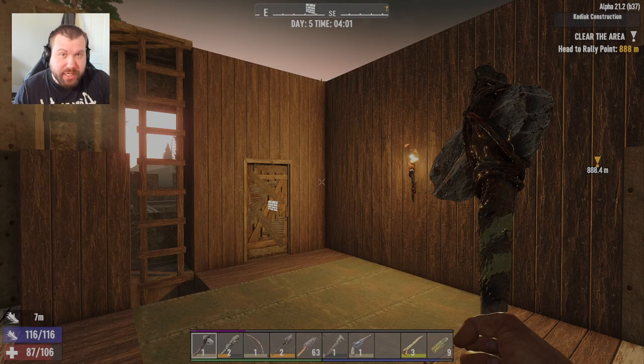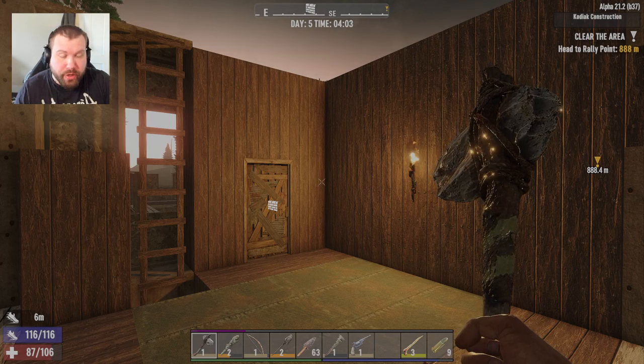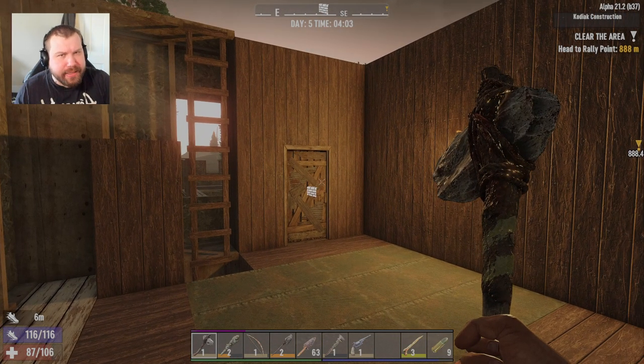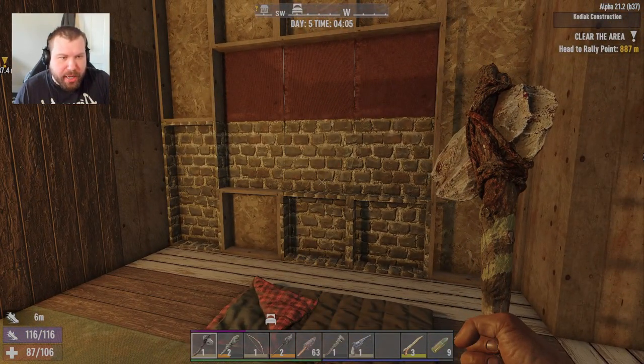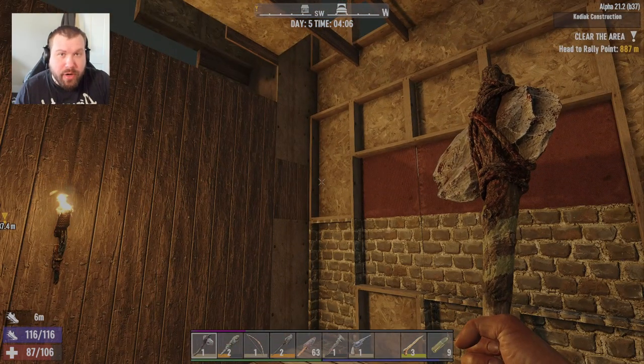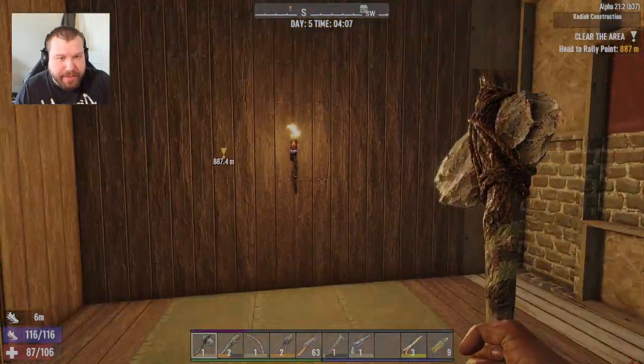Hey everyone, Tom Tracey here. Welcome back to 7 Days to Die. It's day 5, we have 2 days before the Horde. As you can tell, I got attacked yet again. I gotta stop being attacked. But in the downtime, I've been starting to upgrade. We're gonna have the whole job of making our permanent base - we're gonna have to use our housing as a temporary base.